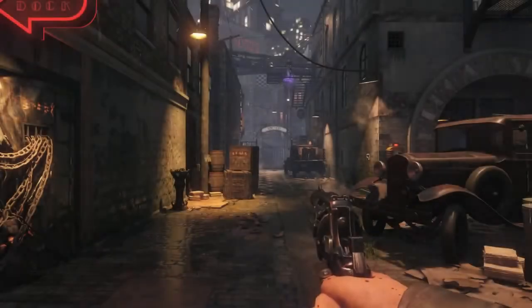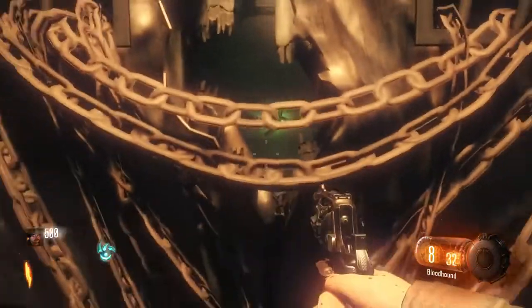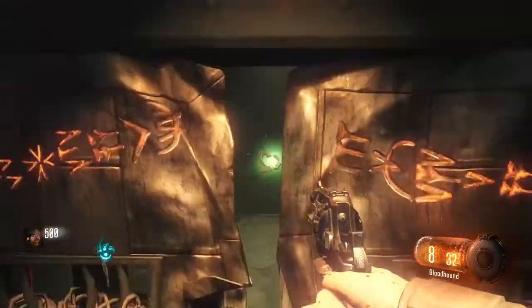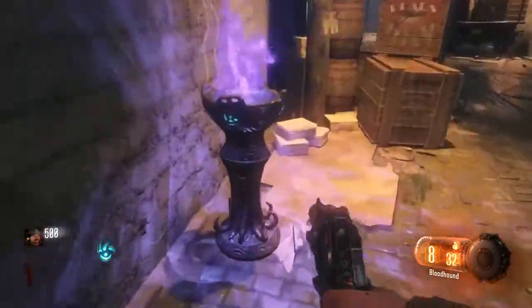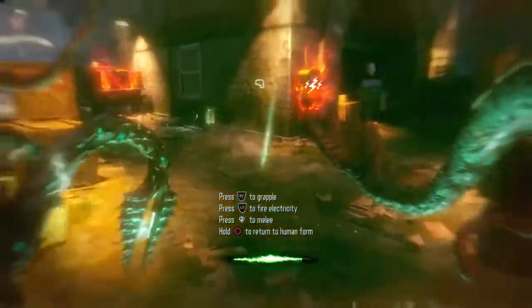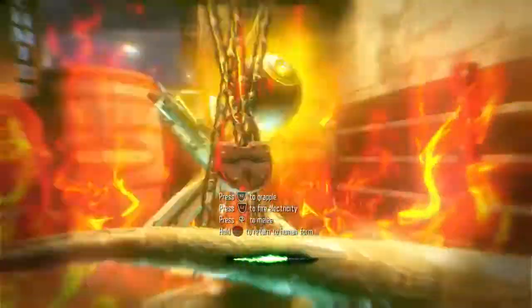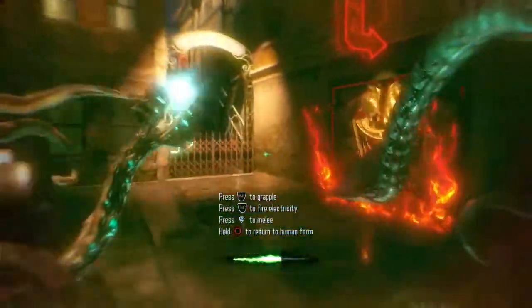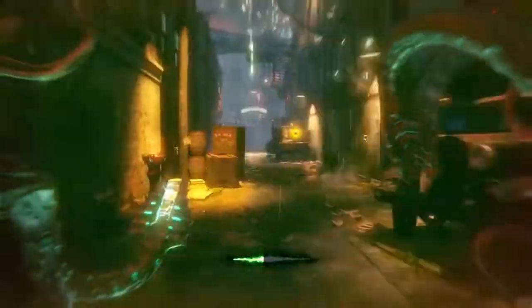As soon as you spawn in this map, there's going to be a locked door to your left, and inside this door is a random power-up. If you happen to get double points, great — you're off to a great start. If not, you can still get Juggernaug by round 3 or 4, or you can restart and try to get double points in there. To get the power-up, you have to go to this purple thingy and become the beast — you get turned into that tentacle monster. You can zap electricity, break that box open, and most importantly, break this door down. Now you can pick up that double points whenever you want.